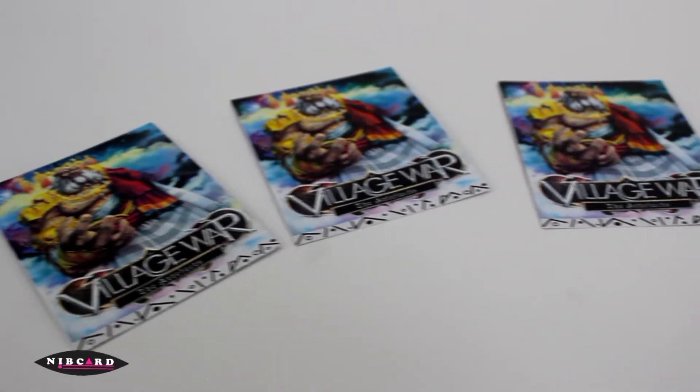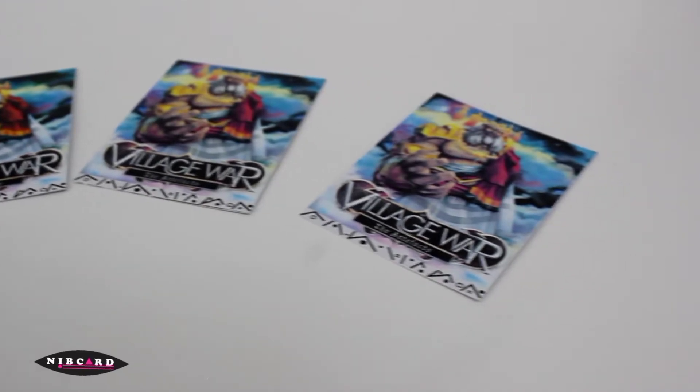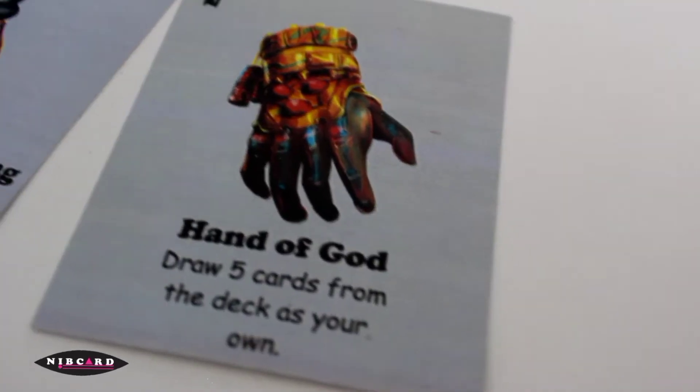At the beginning, the deck is shuffled and each player collects five cards. During a round, a player can choose any of the following three actions.